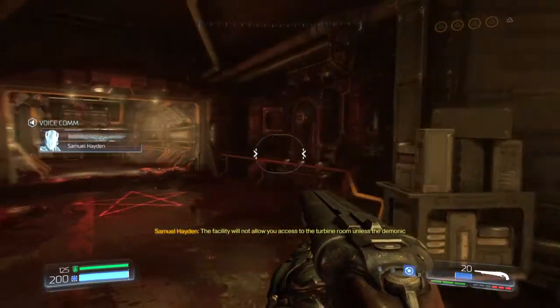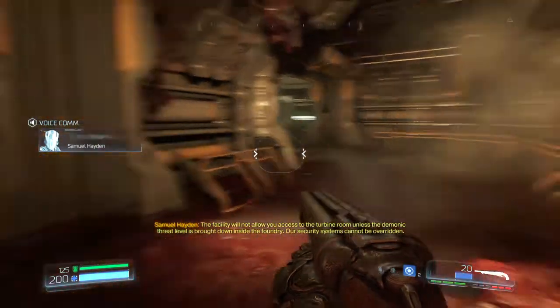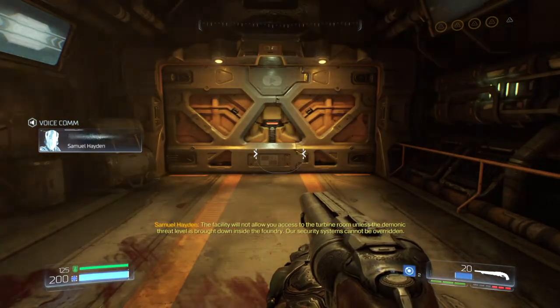The facility will not allow you access to the turbine room unless the demonic threat level is brought down inside the foundry.